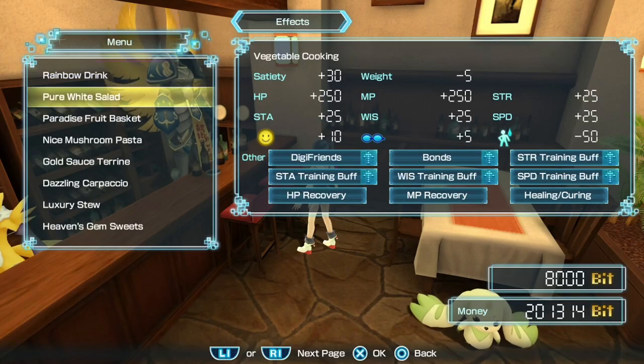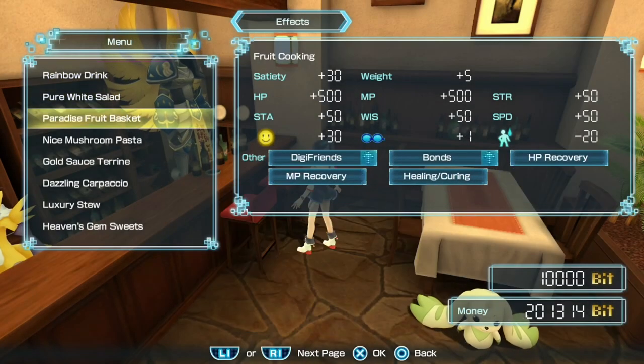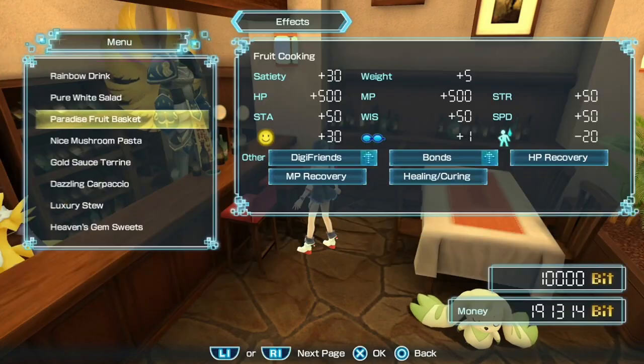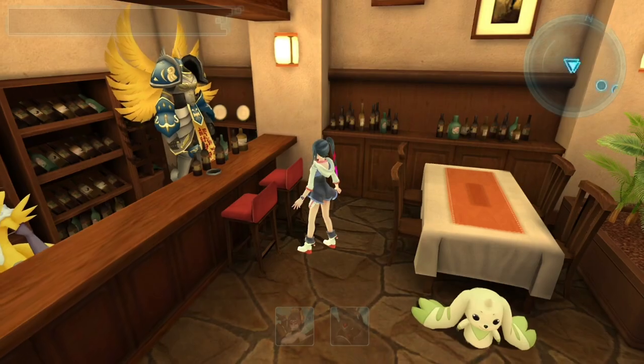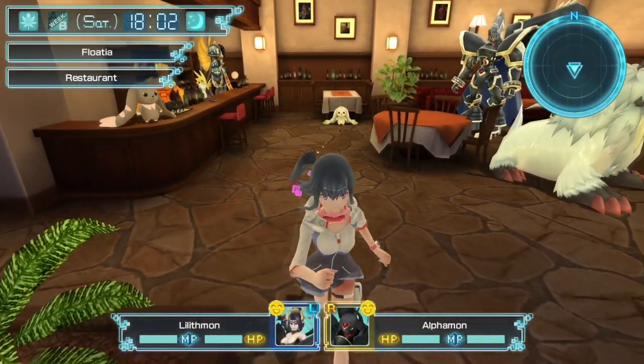This is too expensive. Give them a Paradise Fruit Basket, and then as many rainbow drinks as they can take. Lilithmon could only take one, unfortunately, but Alphamon took like three. There we go. Very nice.